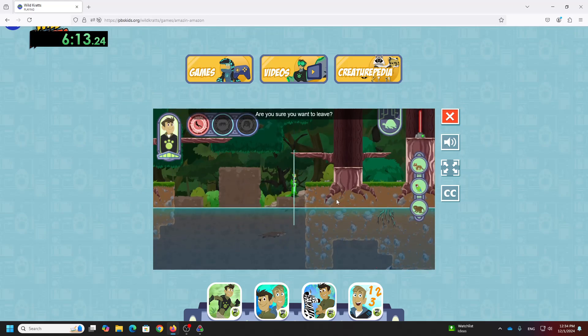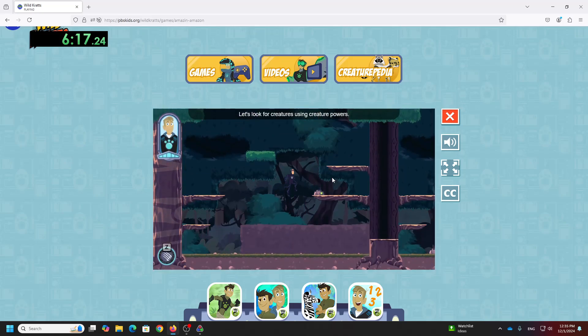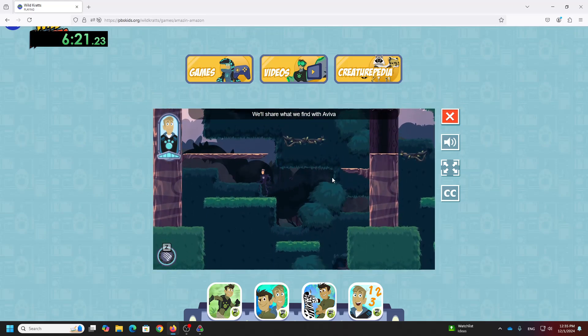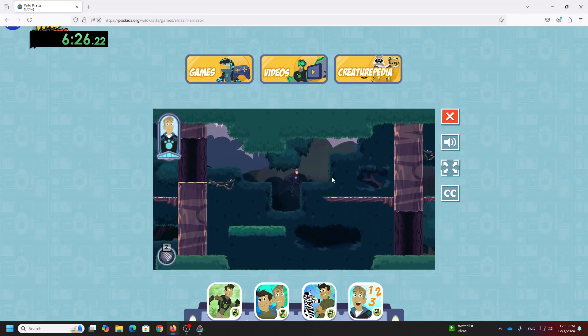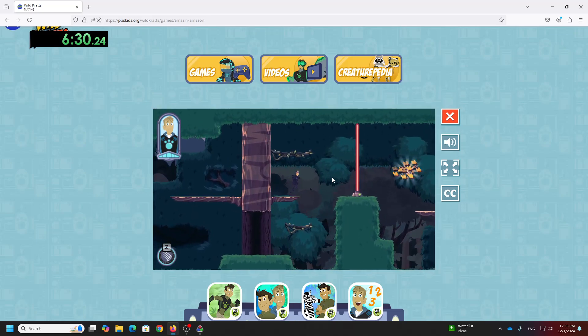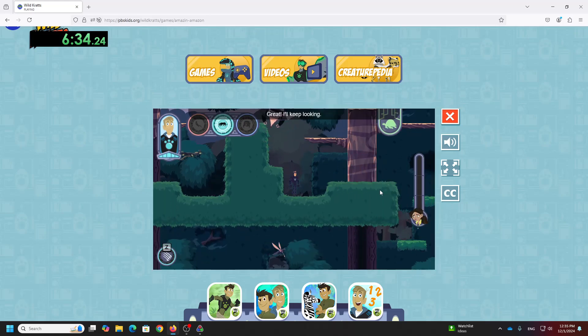We did it! Let's look for creatures using creature powers. We'll share what we find with Aviva to help her build new creature power disks. Ooh, let's show Aviva! Great, I'll keep looking.